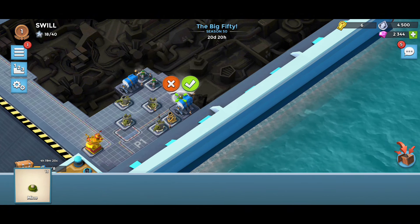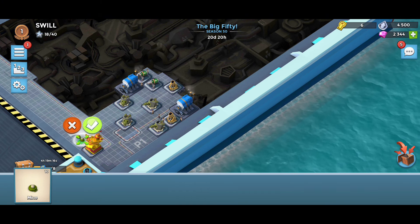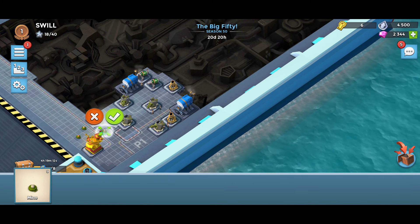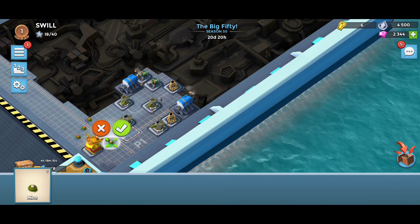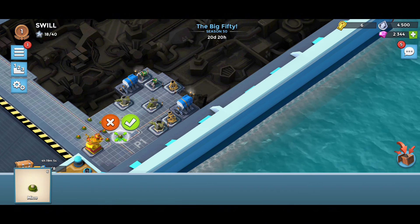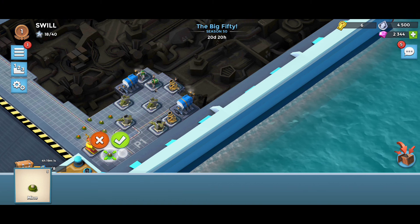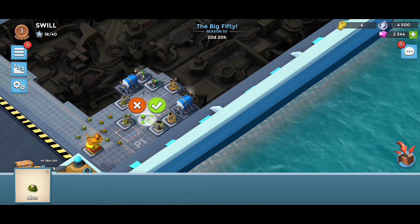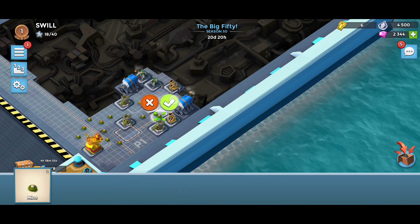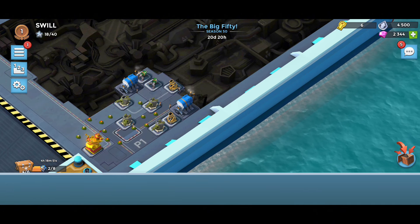Just gonna throw the defense in like this — they gotta come this route so they're gonna get some action here. I don't want too many right there in the beginning but I don't want them at the end either. I just want them to come through and get saturated. Wish I could slow them down, we need some shock bombs or something. Then they come through here and get a little bit surprised. Yeah, a lot. That's all we can do, let's get it.